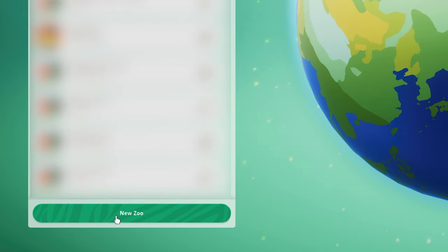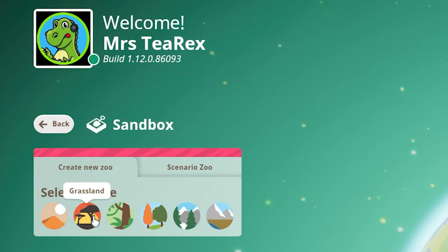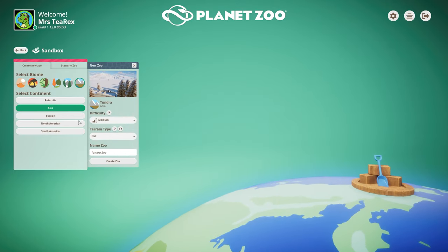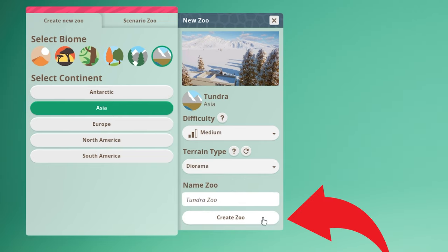First, let's start off by opening up your diorama. To do this, you'll have to go to the sandbox main menu, and then you'll be able to select the type of biome you'd like to build in. Once you've selected the biome, use the drop-down menu that shows terrain type and select diorama, then create zoo.